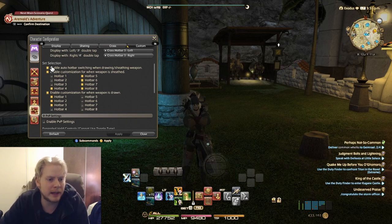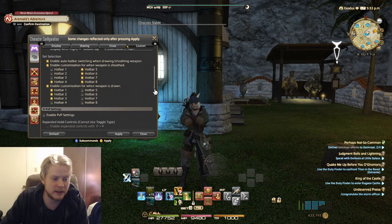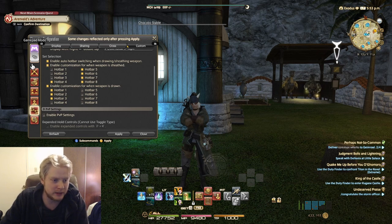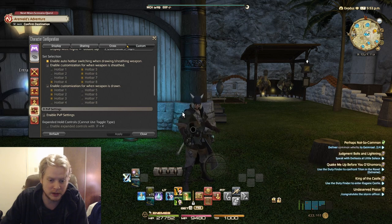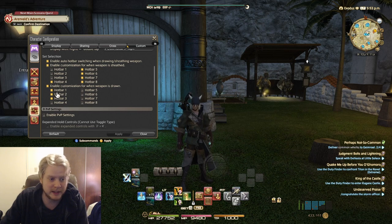Enable customization for when the weapon is sheathed. It gets complicated, but to save you a lot of time, just set it up like this — emulate what I'm doing on my bars. When you turn certain options off, it no longer lets you switch bars when you draw and sheath. I don't know why — it's just the way it is. Just have it set up like this and you'll be able to do what I'm doing. It's a personal preference thing, but this is how you do it.